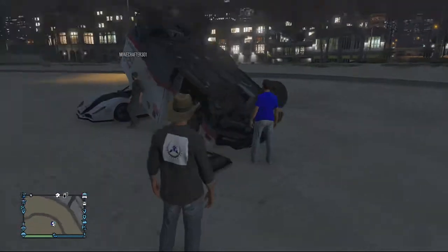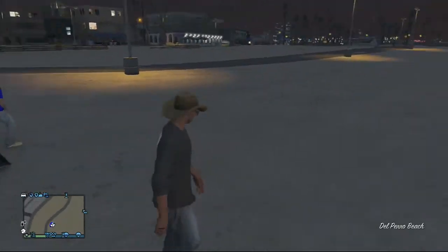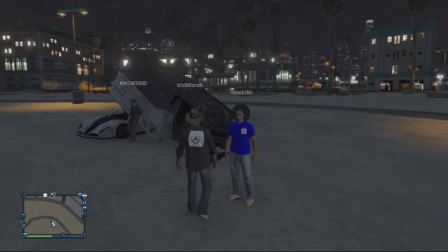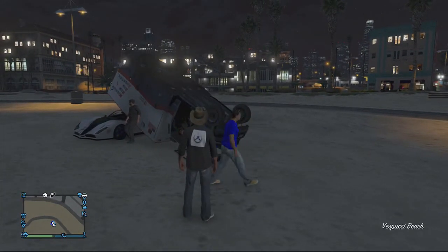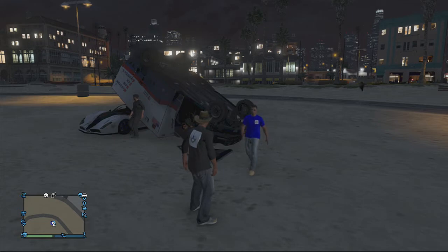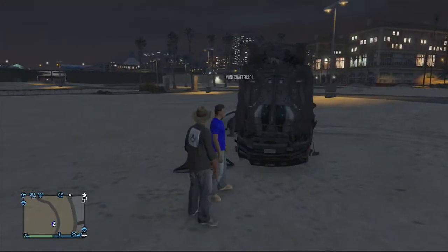What is going on guys, Sir Illusions here, and today I'm going to be showing you all a cannon glitch with an ambulance. Yes, as seen right now, you do have to have it slanted — it's actually quite hard to do — and once you do this you will be able to practically go flying, as shown right here.